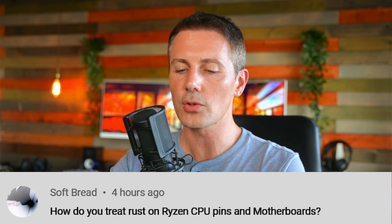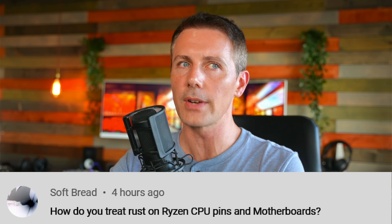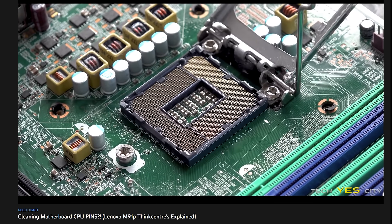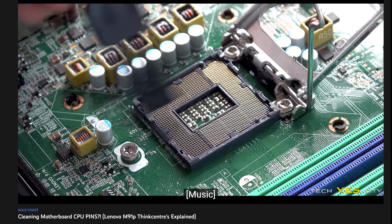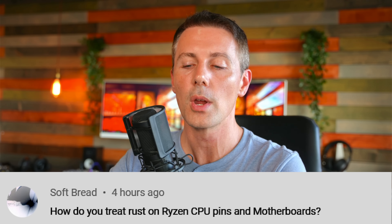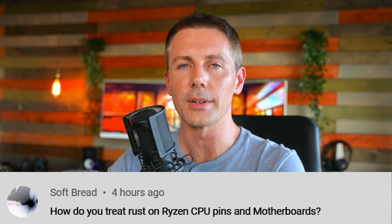If you guys want to see anything else, let us know in the comments. The question of the day comes from Softbread, who asks how do you treat rust on Ryzen CPU pins and motherboards. I've never actually come across rust on Ryzen CPUs, but I have on LGA pins on older Intel motherboards. What I do is spray on WD-40, let it soak in, then use a very soft brush back and forth. With Ryzen CPU pins you'd have to worry about the whole pin itself, but that would be the method I'd use. Hopefully that answers the question — catch you guys in another tech video very soon.